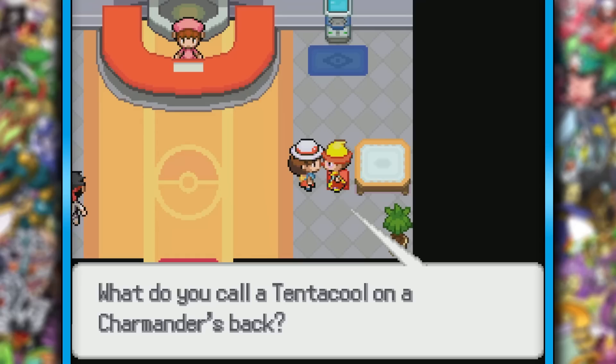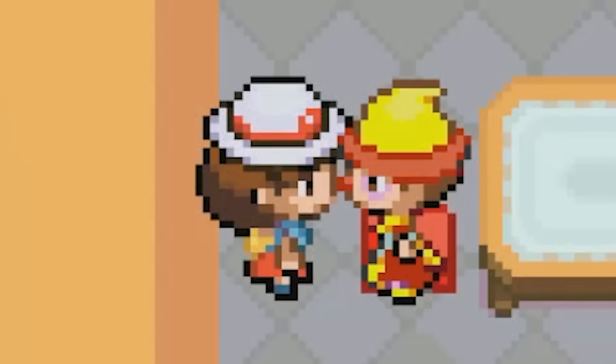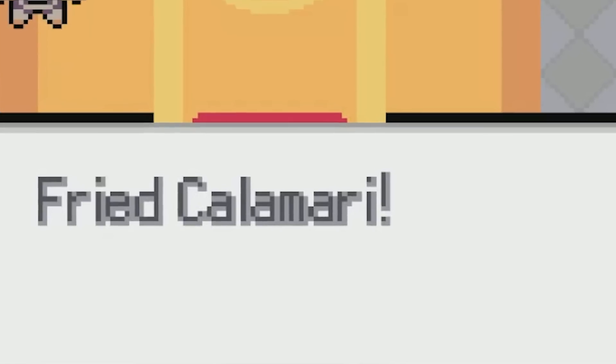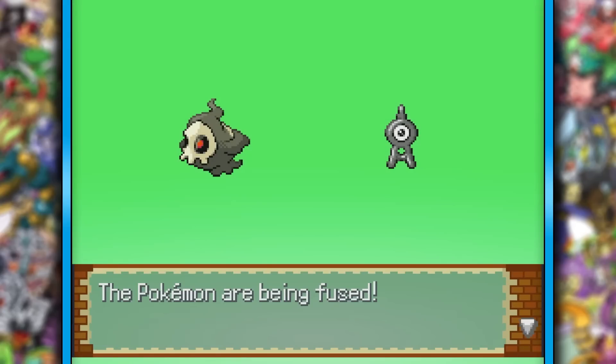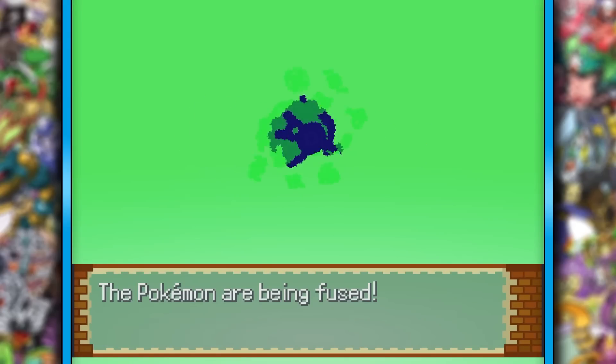I just realized I haven't gone to this guy for some jokes. What do you call a Tentacool on a Charmander's back? Fried Calamari! Oh my god, that one's actually pretty good. Still no tip though. I'm not gonna use Unknown since it'll be super weak, but I did want to see what it was. Alright, that's pretty neat.